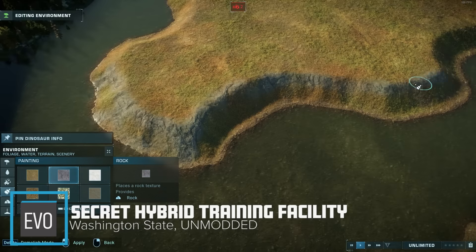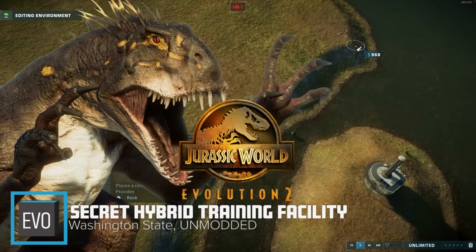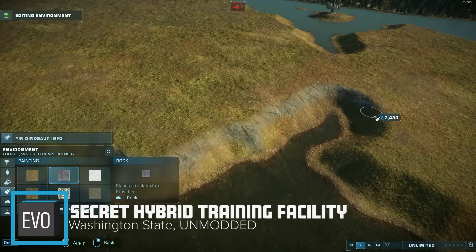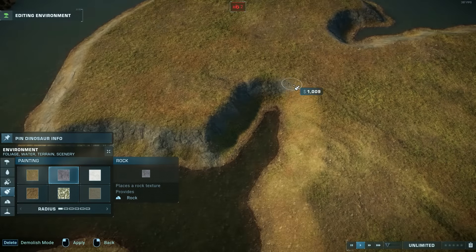In this video I'm going to show you how I built a super secret hybrid training facility in Jurassic World Evolution 2. This was a really cool build and it started with a fun building challenge that I have for you to try out as well.